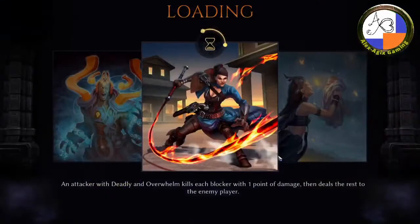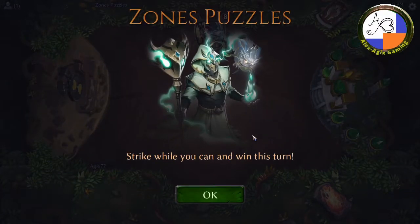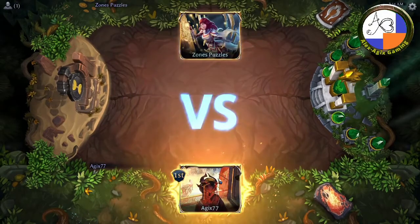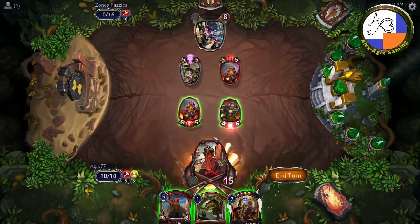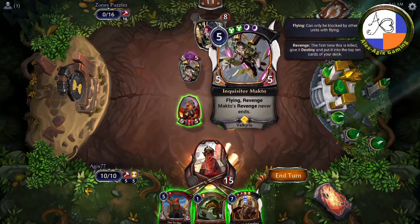Now this one is deceptively difficult — it seems easy but it's not. Strike while you can and win this turn. The enemy has eight life, you have fifteen, so your life total is fine for this turn, but obviously they're going to kill you next turn.